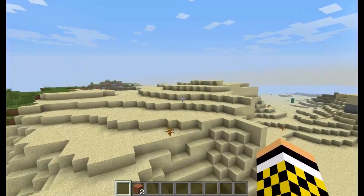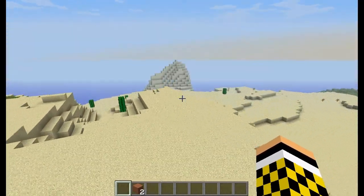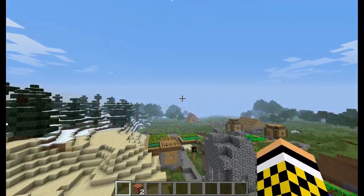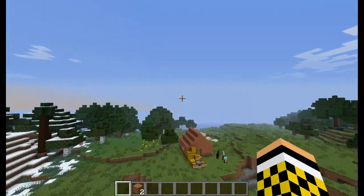The desert — so yeah, it's more flat, there's less water, there's more cactus and things like that. There's nothing much in this snapshot really, apart from that. Thank you for watching, this has been African King showing you the latest Minecraft snapshot. I'm your host Brad, and have a great night.